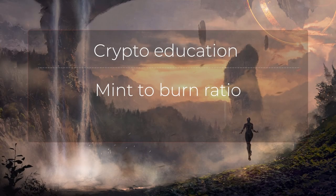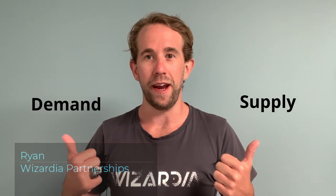Utility tokens in gaming projects are typically minted all the way to Timbuktu and then back again at a rate faster than Roadrunner on steroids. The mint-to-burn ratio actually dictates how many utility tokens are actually in circulation. The more utility tokens there are, the less value they have — it's a simple matter of supply and demand.